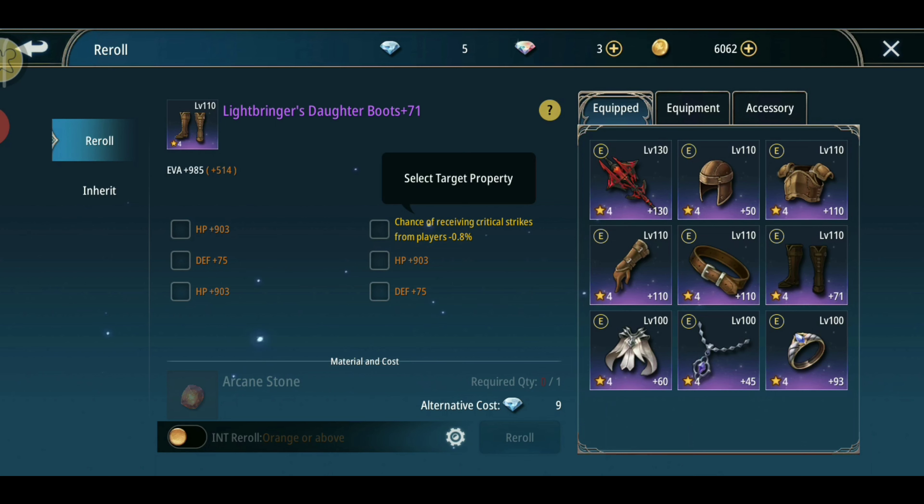For the boots, there is not much difference at all — only about a 3 EP difference. HP gives 903 EP, while 75 defense times 12 equals 900 EP. So whether you get defense or HP for the boots, you're good either way.